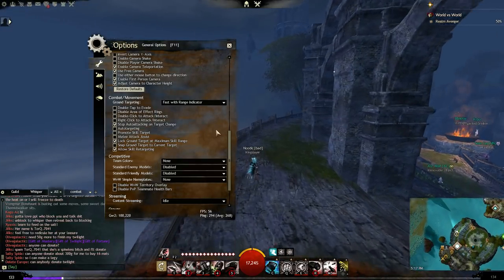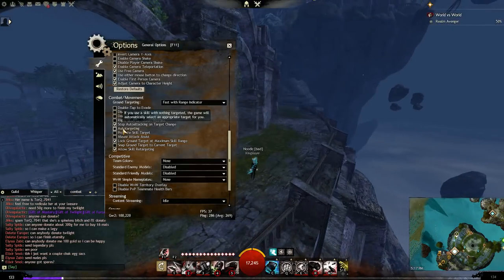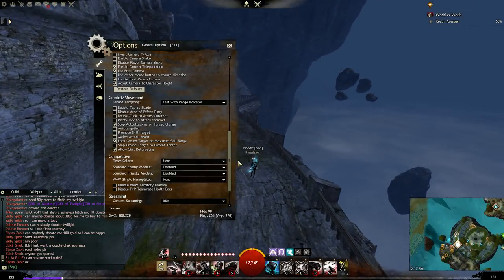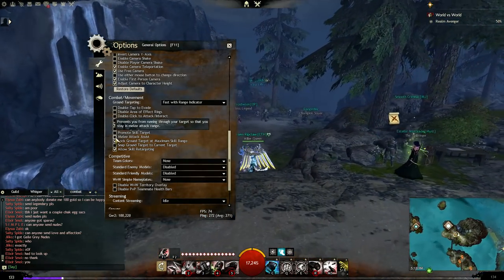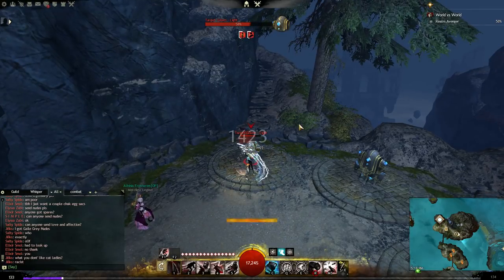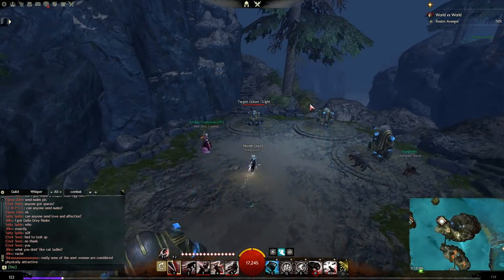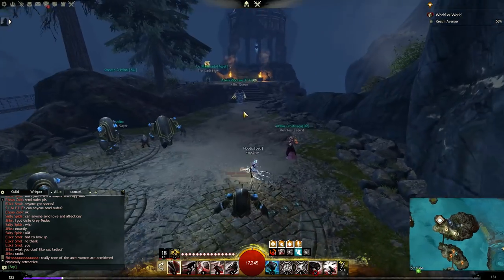Another important setting to turn off is auto targeting. The game will start automatically selecting targets for you, and when you're trying to cleave it'll get annoying — you might hit targets you don't want to. For example on warrior with greatsword 5, it'll lock onto a target when you're just trying to use it for movement. Also turn off melee attack assist — with this on and a target selected, it won't allow you to run through them. In PvP when you're fighting on a node it'll mess up your movement, so turn it off so you can move freely.